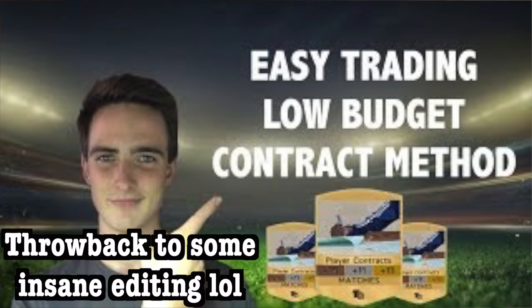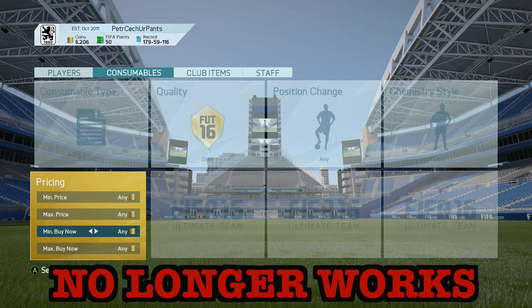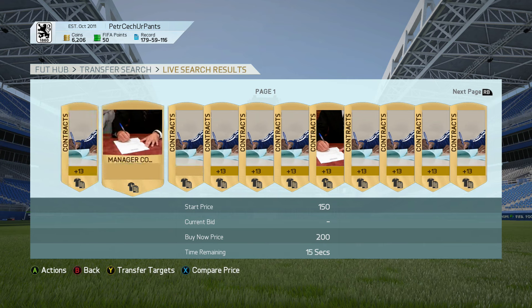Today we're going to be covering an updated contract trading method. Many of you may remember that I released a contract trading method earlier in the year, which basically consisted of buying non-rare gold contracts at 150 apiece and then later selling them on at 200 bin. Now that was a really effective method back in the beginning of FIFA. However, since the demand for contracts has gone down, it's no longer effective because people are no longer willing to buy contracts at 200 apiece.